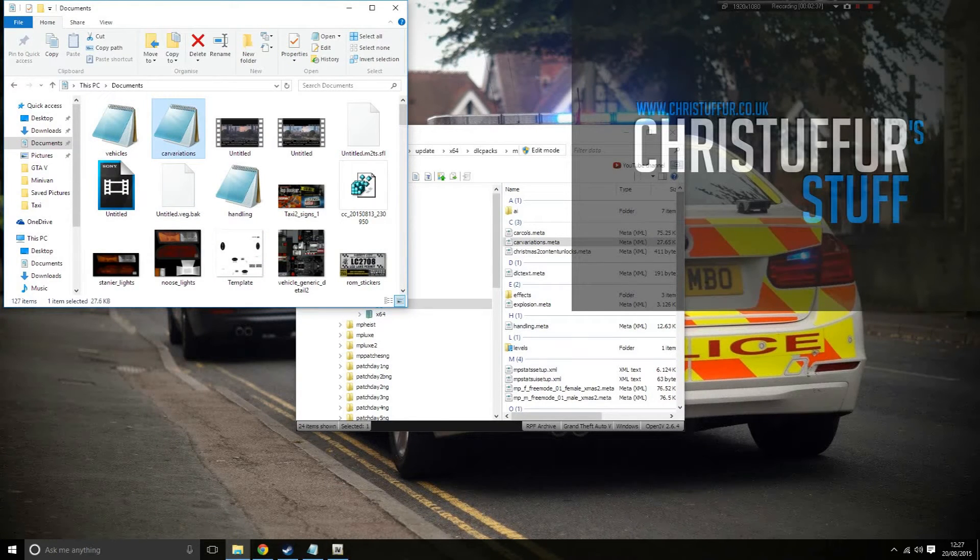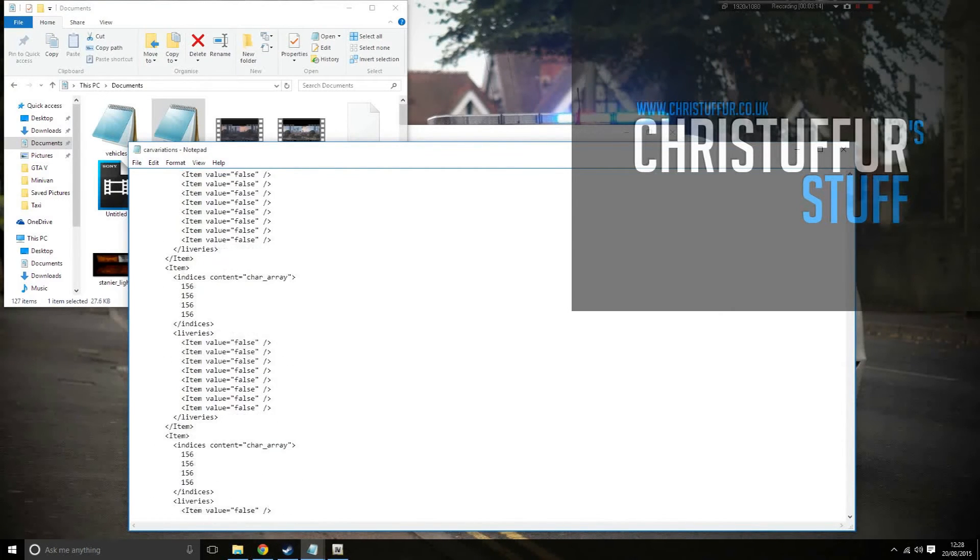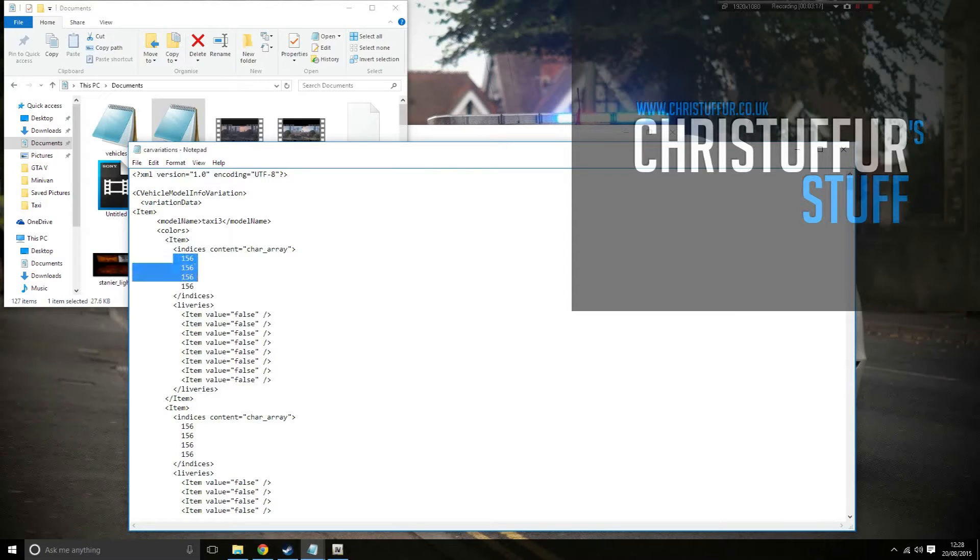You can't actually edit the car variations in OpenIV, so I've taken the liberty of getting this ready. Here's the car variations file. Assuming you will have added your extra vehicle to the car variations already — I have. This is Taxi 3. I've got my colors here. You've got color 1 and color 2: first color and secondary color. I think the third is the fluorescent or wheel color. But yeah, that's definitely first and second color.